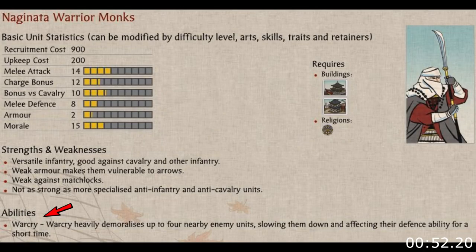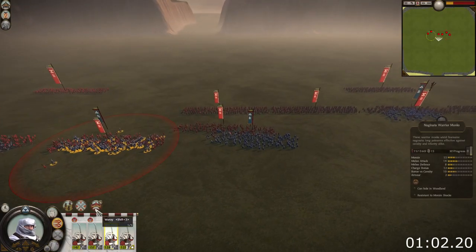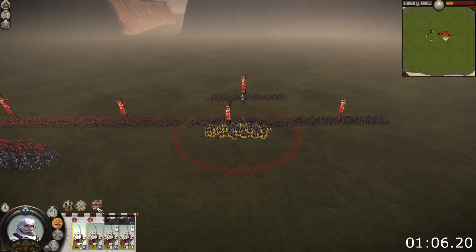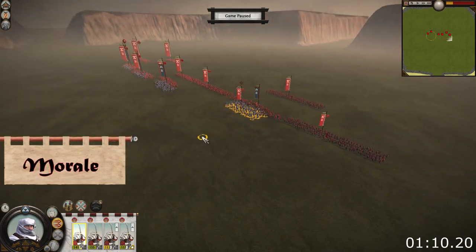However, that war cry ability makes the Naginata Warrior Monk a truly dangerous unit. This ability not only affects the enemy unit the Naginata Warrior Monks are fighting, but up to a total of four enemy units. This means that just three or four Naginata Warrior Monks can debuff an entire enemy frontline. And it's a significant debuff because of the three stats it affects, two are essential for melee staying power: morale and melee defense.